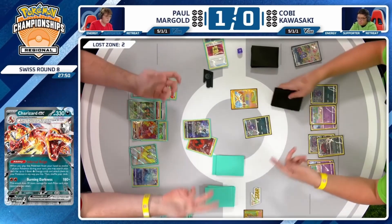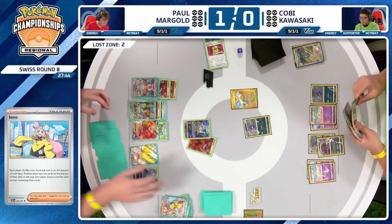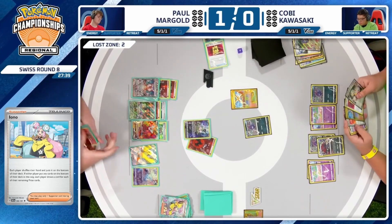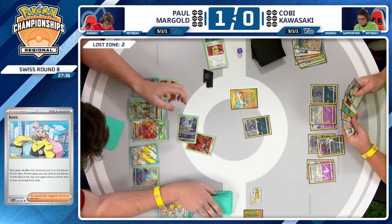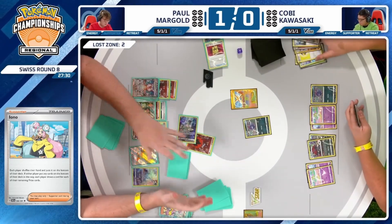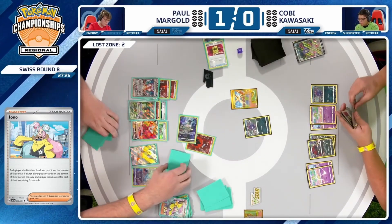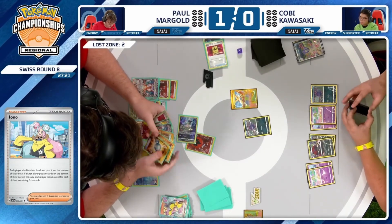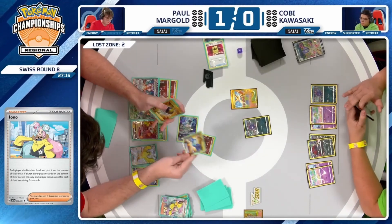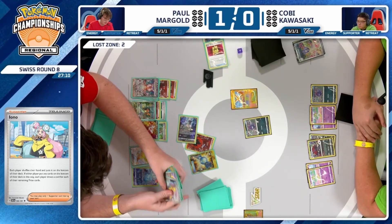Iono gets played — so actually not going with Boss's Orders, just going to disrupt the fairly large hand that Kobe spent last turn building up. He'd grabbed all those Evolution Pokémon, used a few Refinement abilities, and built up by using Zinnia's Resolve. So it's just going to be the new Mysterious Tail as one of the final actions. We haven't even seen Quick Search get used yet — maybe just trying to build up a following turn while adding a little bit of disruption right now. We'll see what Paul decides to take.